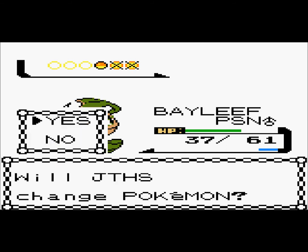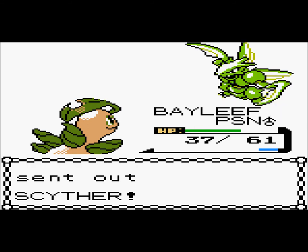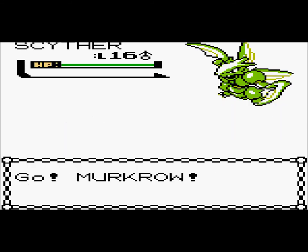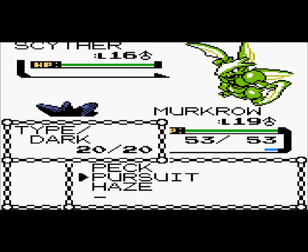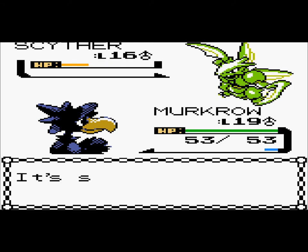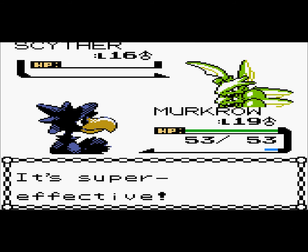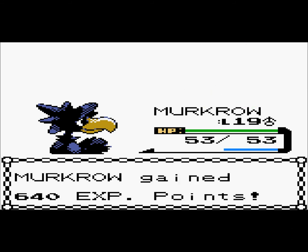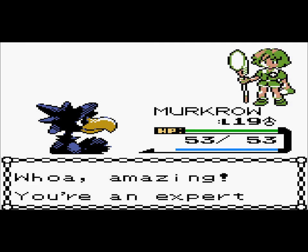She has Scyther, which is a pretty cool Pokemon - I like Scyther. I'm going to go to Murkrow for this. Actually, Slugma would do way better because Slugma has Rock Throw, which is ultra effective against Scyther, because it's a Bug and Flying type. But whatever, Murkrow can do the job. Yeah, look at that - 2KO! This is going to be easy. Are you serious? This is the easiest battle ever. I think I over-trained.